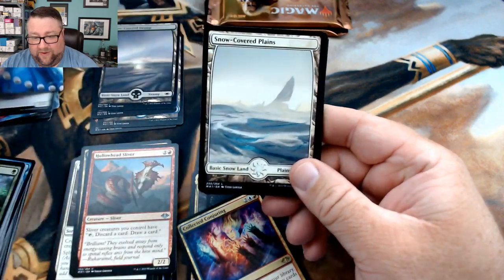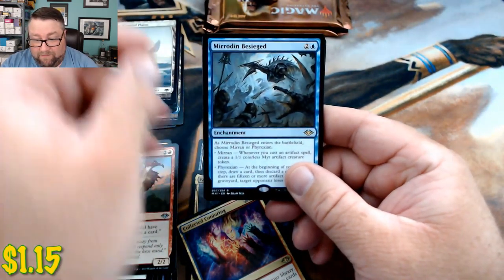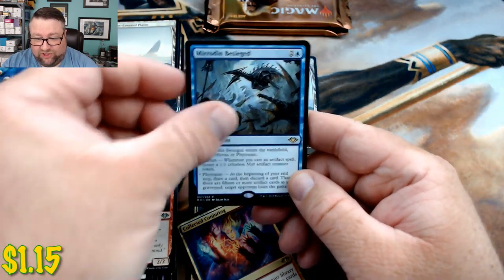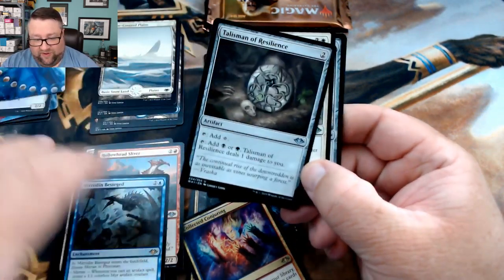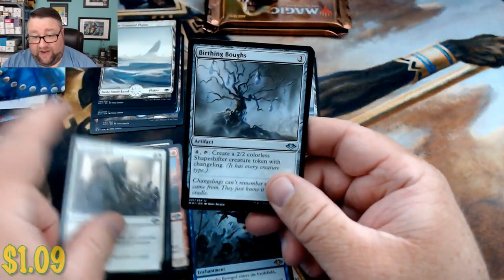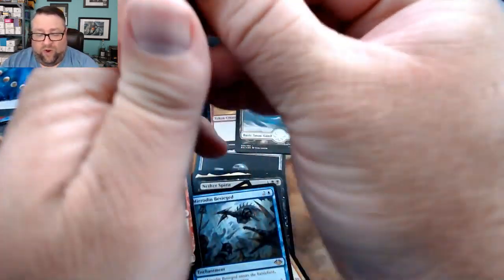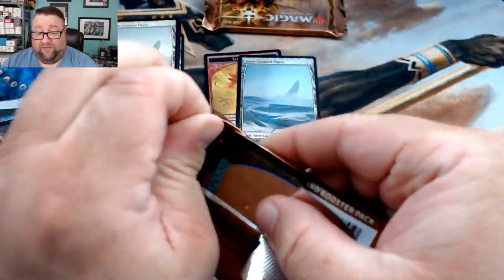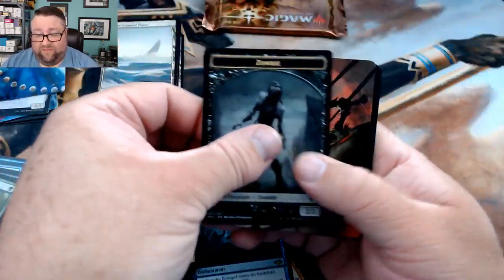We got a snow covered plains again followed by a Mirrodin Besieged. We got a Talisman of Resilience, a Generous Gift, and a Birthing Bows — two more packs to go. So far we're doing pretty good; we've got four mythics and one foil rare, not too bad.